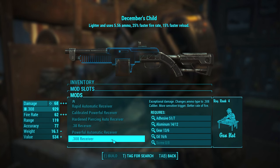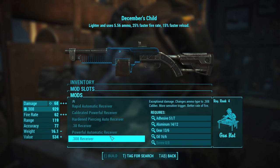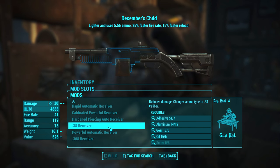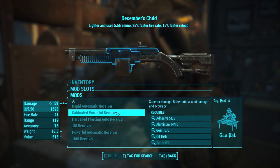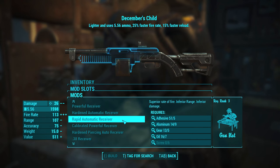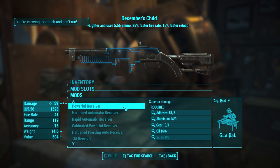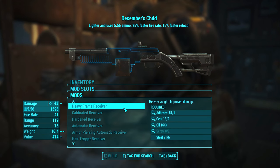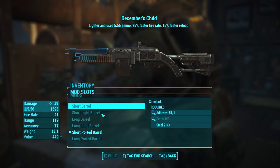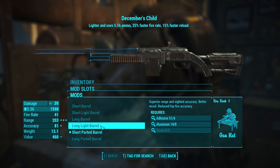This one uses a .308 — that's the difference. This'll use a .308 shot, so I gotta be careful with that. Look at this one — that's 60 damage. Guns, guns... Because we have so much of that 5.56, I brought it along for that reason. That's a .308 as well. I just need screws — that's really all. Because the other shotgun I have... look at that barrel.